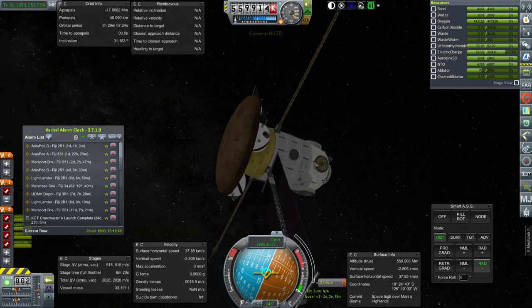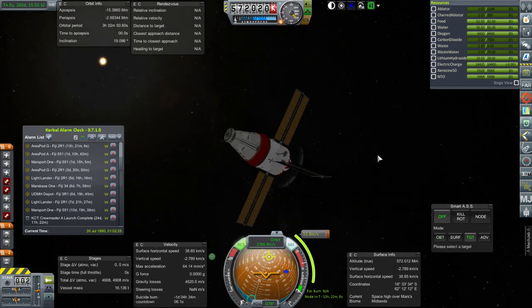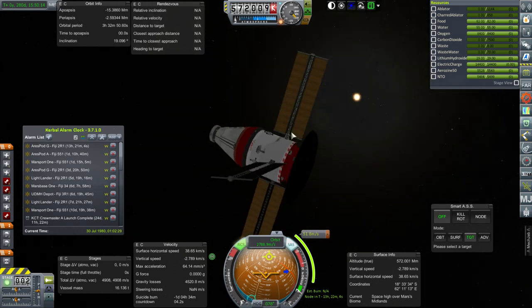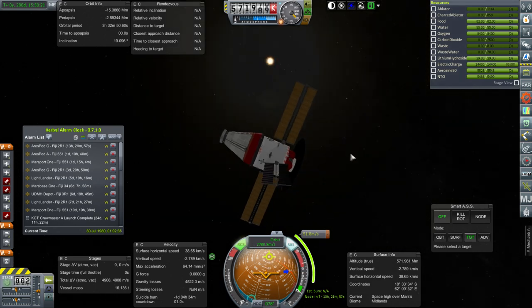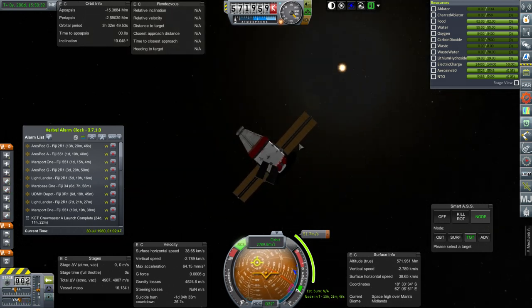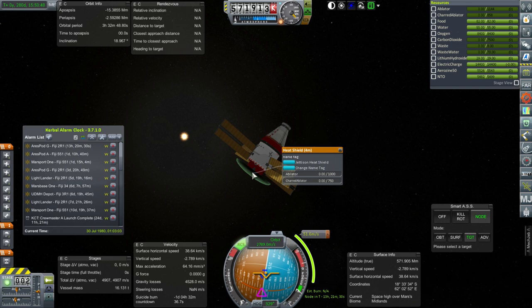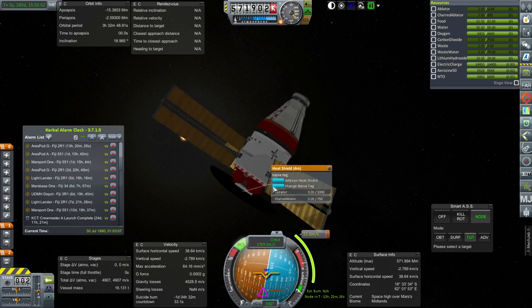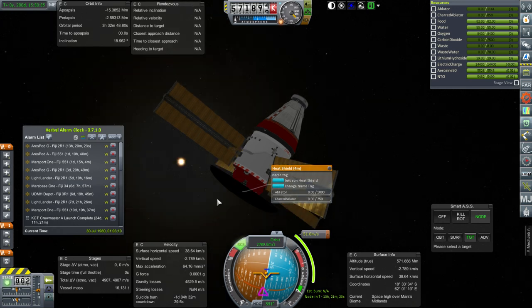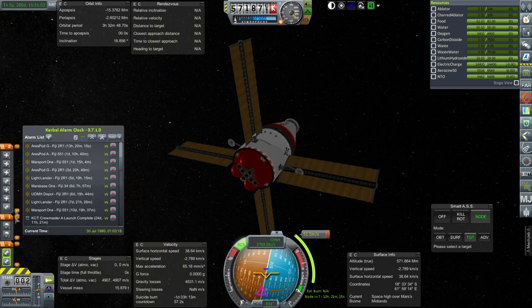We'll make a new maneuver node, focusing on the window between Aries Pod A and Aries Pod G — about two days two hours. That should give us a clear window. Next, Aries Pod G, which has just entered Mars SOI — one of the lander contenders. This one does not have ablator on its heat shield, so not so much of a lander contender. Right now we need to save it from crashing into Mars itself. Maybe we should just dump the useless heat shield at this point, since it isn't going to do anything anyway.